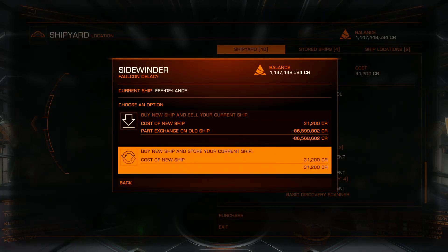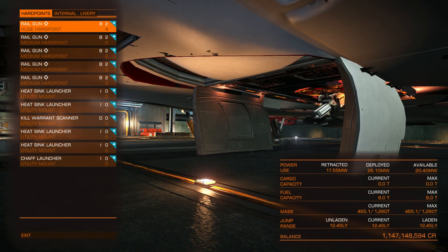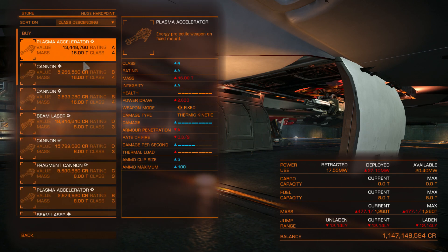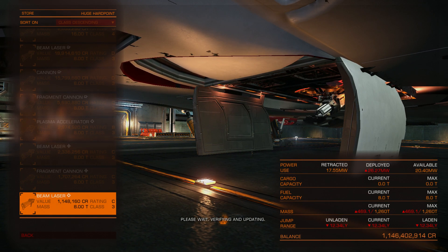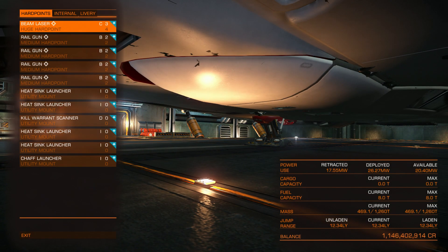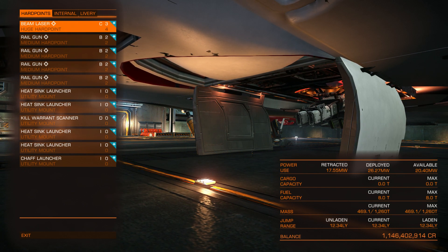The selling price of a five-railgun Federal Dropship build would be around 86 million. This would be my favorite weapon setup for the Federal Dropship, but with a small addition — I would swap one huge hardpoint and place a weapon without ammunition there, like a large beam laser for example. You can also use a gimbaled weapon, but a gimbaled weapon will only target enemies that are below your nose, because the huge hardpoint is located at the bottom of the ship.